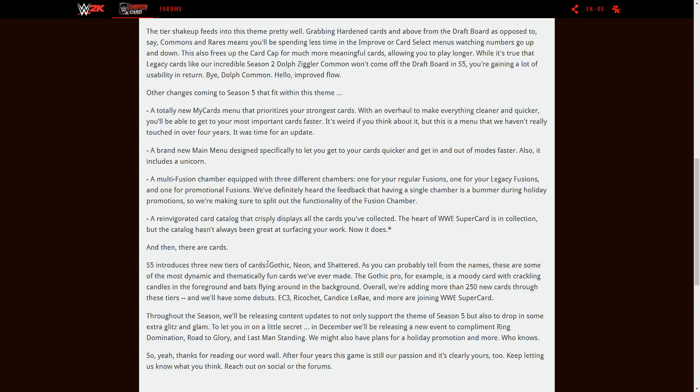Season Five introduces three new tiers of cards: Gothic, Neon, and Shattered. As you can probably tell from the names, those are some of the most dynamic and thematically fun cards they've ever made. The Gothic Pro, for example, is a moody card with crackling candles in the foreground and bats flying around in the background.